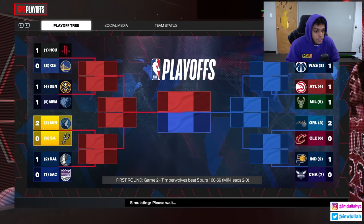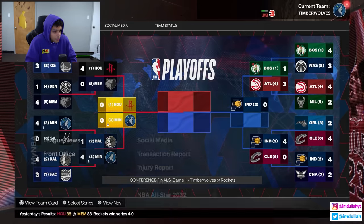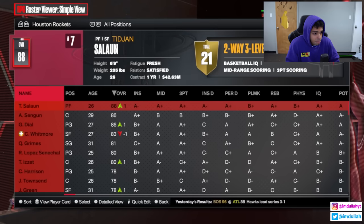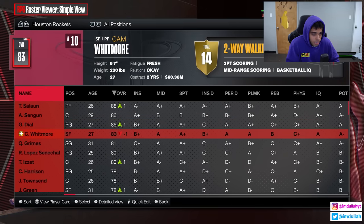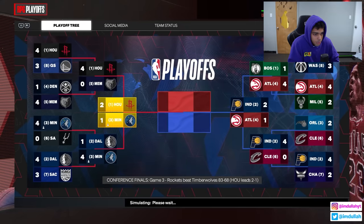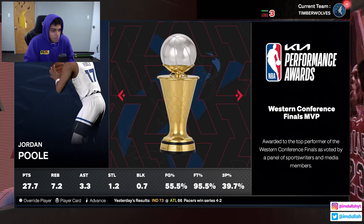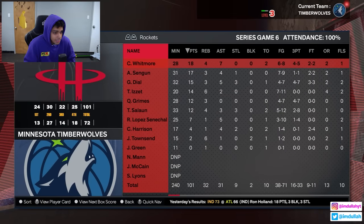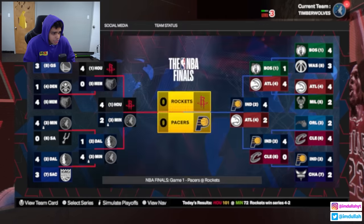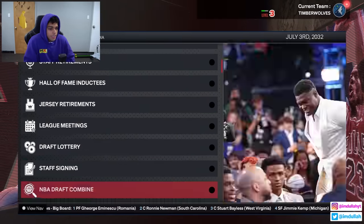We beat Wembanyama in round one, then beat Dallas 4-1 in round two. We're up against the Houston Rockets: Teed John Saloon, Elprin Sengün, Cam Whitmore, Quentin Grimes. Should be easy, but we go down 3-1, come back to 3-2, then lose in game seven. Jordan Poole is MVP of the series but they win a low-scoring game 101 to 72. Rockets beat the Pacers and win the whole thing.